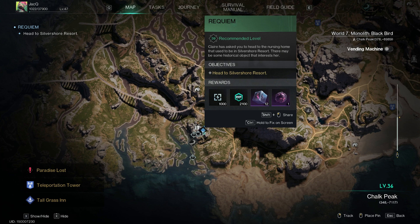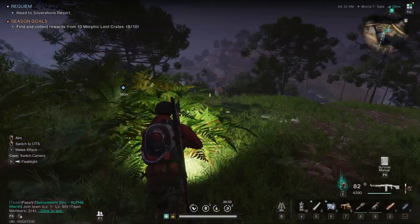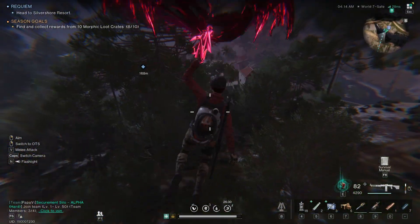Hello everyone, I'm going to explore the Silver Shore Resort settlement at Chalk Peak region. You can teleport to the tower nearby and glide over to the main building of the resort.